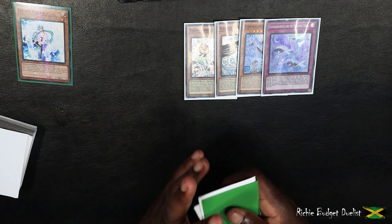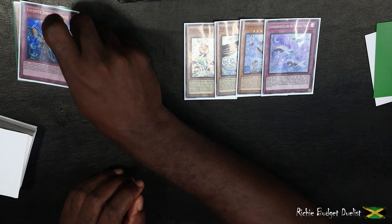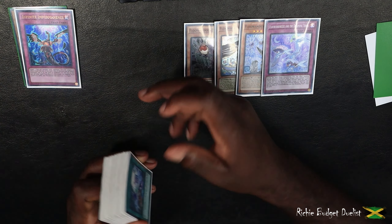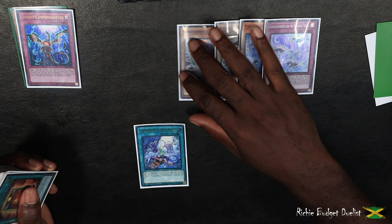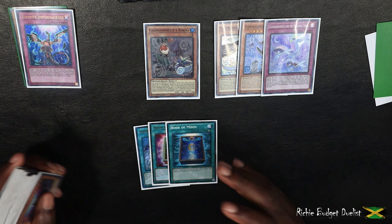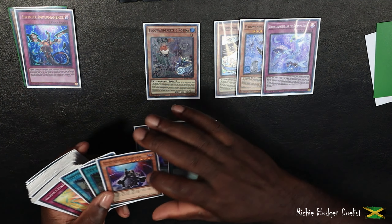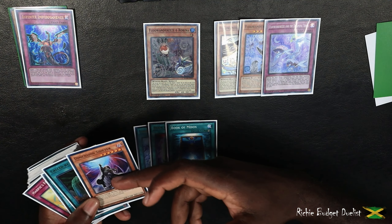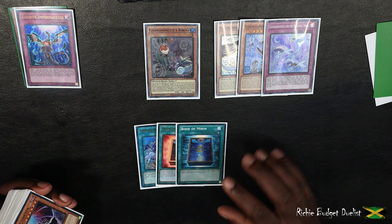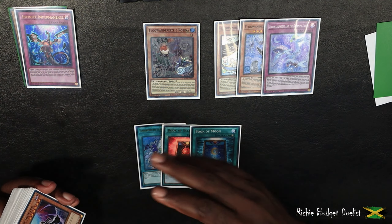Now we're going to check out the second hand trap. We shuffle up and choose — Impermanence. Impermanence works the same way as Effect Veiler: it targets a monster on the field to negate its effect. So we can use some of the similar cards — Advent works because it removes the monster from the field, preventing Imperm from having a target. Book of Moon and Book of Eclipse also work since they flip the monster face down. However, we can't use Call by the Grave or Dimension Shifter against Imperm because those specifically address monsters in the graveyard. We can play two or three Book of Eclipse and three Advent, which are very good cards to go around Impermanence.